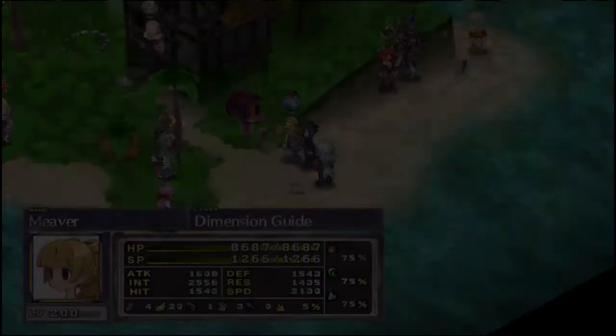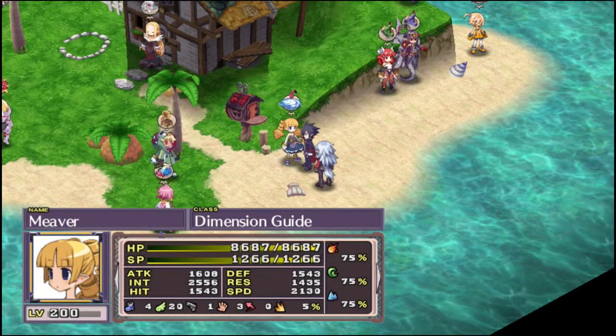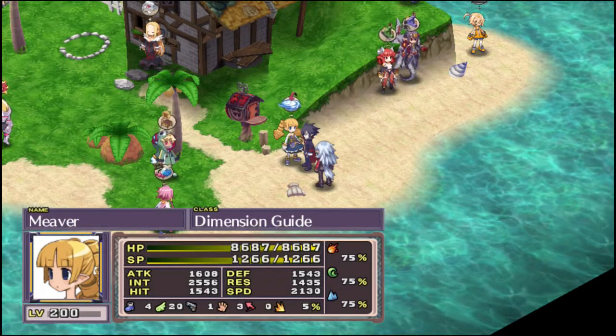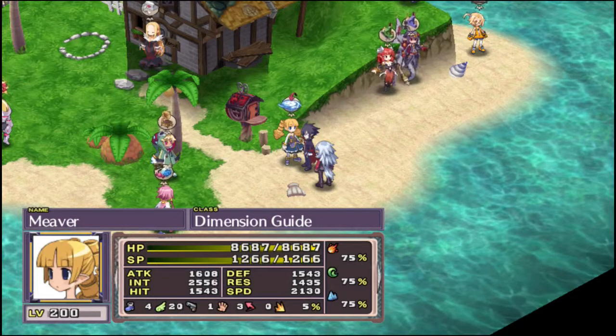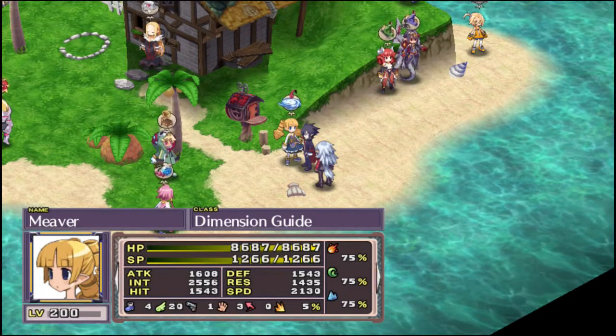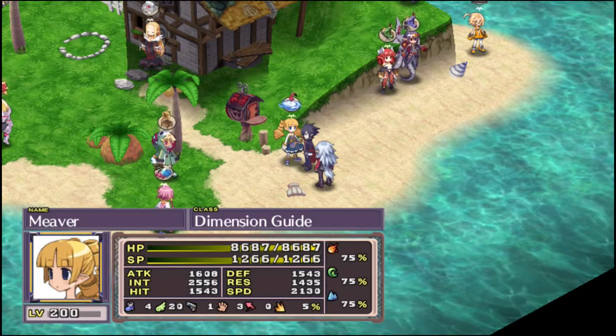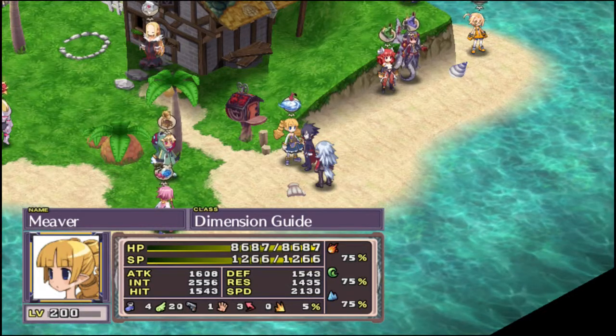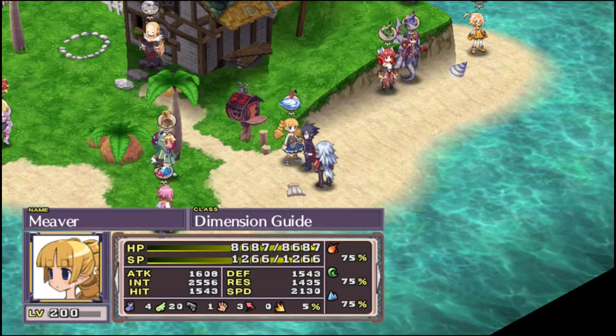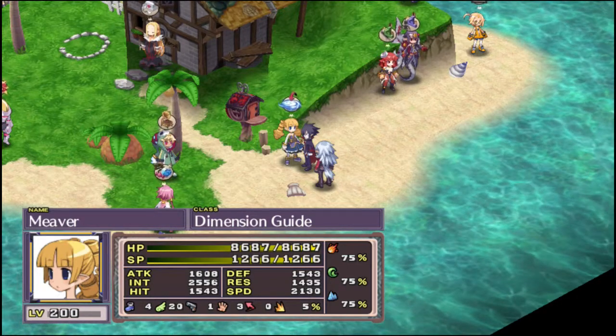Those are the six default Humanoid classes. Which means next up, we are going to go with the Mid-Tier Humanoids. It looks like we've got eight of them, so it's going to be a longer episode than this one. See you guys then!